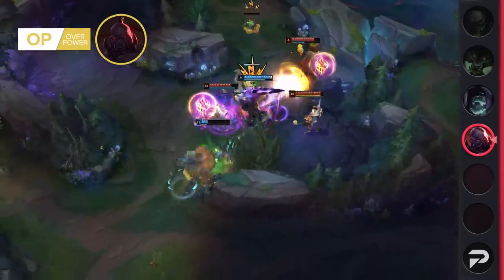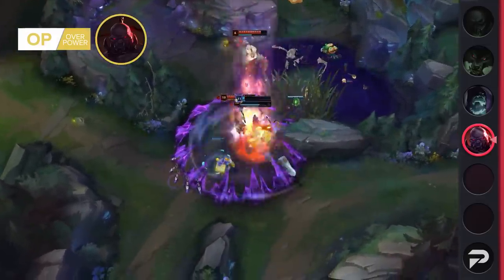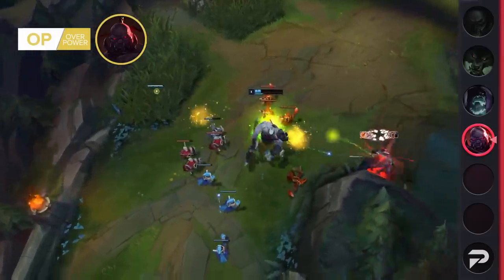Tank Scion is also way better for splitting, since you can buy items like Titanic Hydra, Hullbreaker, and Stridebreaker and decimate towers when you get ignored. Don't even get me started about your incredible Demolish proc.